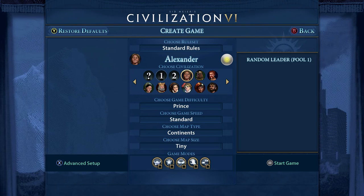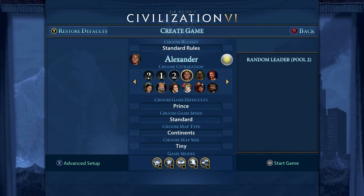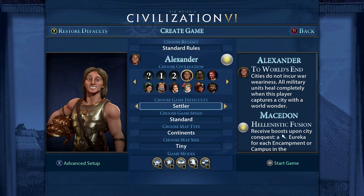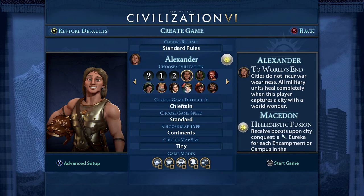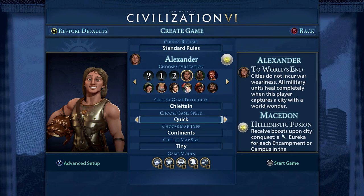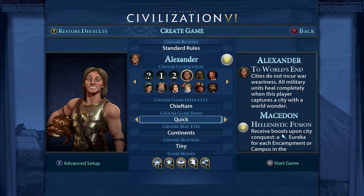You can see there are random leaders from pool one or pool two that will be picked for you. Then you've got game difficulty - settler is the simplest, deity is the top. If it's your first game I would suggest settler, chieftain, or maybe warlord if you're feeling brave. For game speed, Civ can take absolutely hours or days to complete, so I would suggest 'quick' particularly for the first game, just to whip through things and get through to the various eras and learn how the game works.